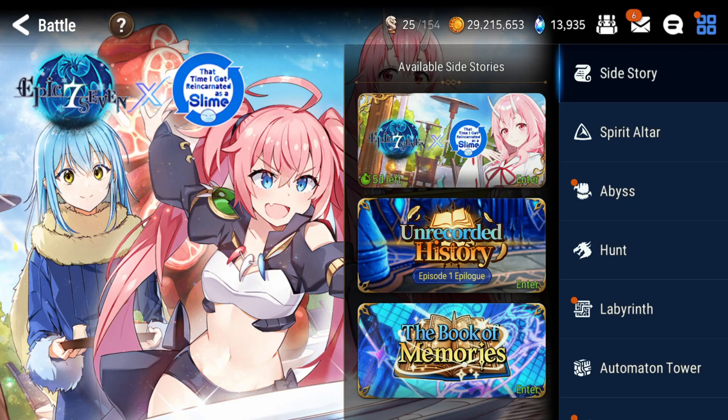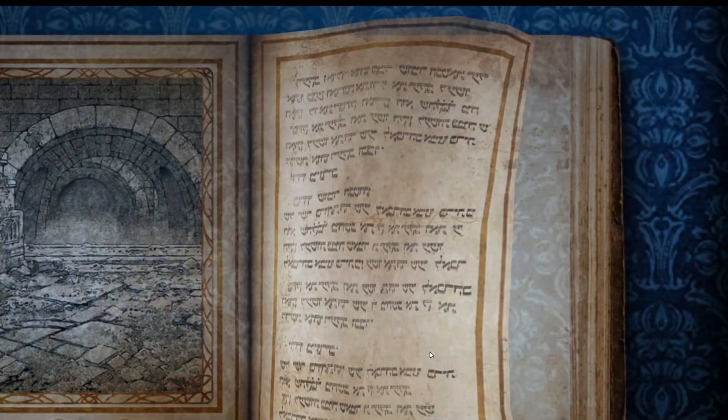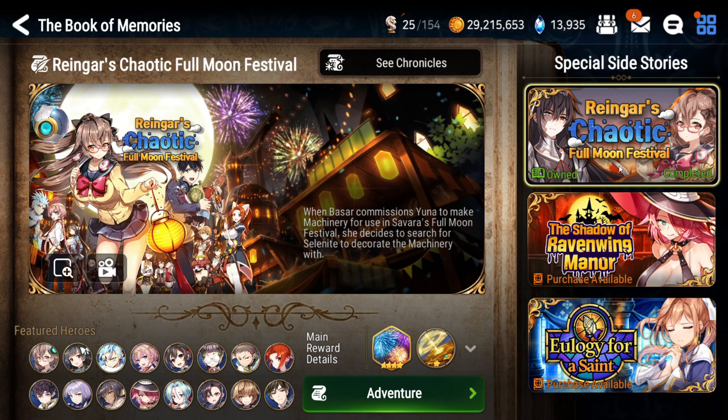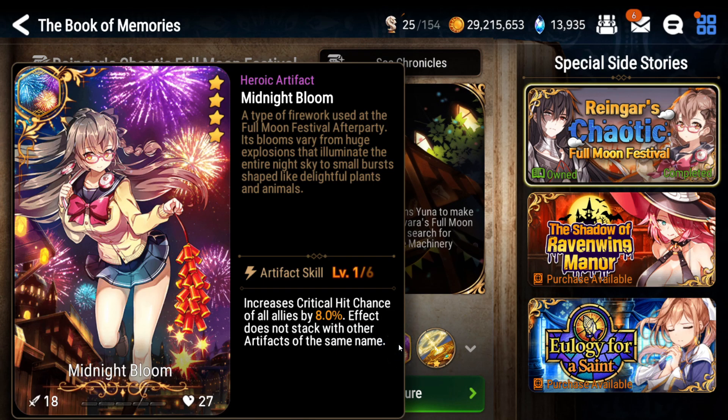Side stories are extra content in the game that provide extra rewards while also telling whatever stories they represent. The Book of Memories contains old side stories that become available with 900 sky stones. I do not recommend doing any of them except for the Unis side story, which grants you a good crit chance artifact for your whole team.